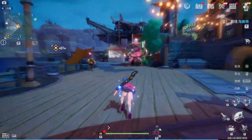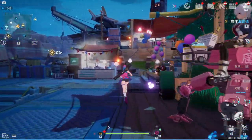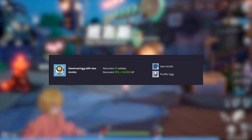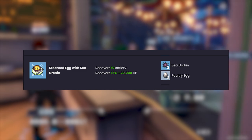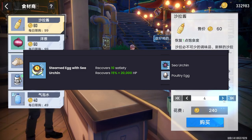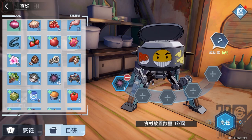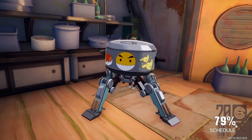Just in case you need more healing items, we have the Steamed Egg with Sea Urchin. This recipe requires two sea urchins and two poultry eggs. The reason this is on the list is because you're just going to pick up a ton of these materials naturally. Just in case you don't want to farm the other ones, you're probably going to be sitting on these. All you have to do is throw them in there, throw a lot of water in there, and you're off to the races for learning that recipe.